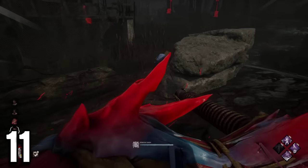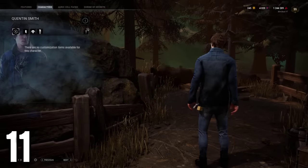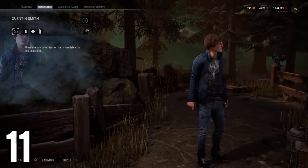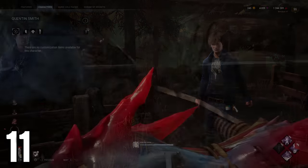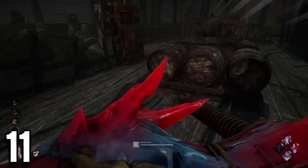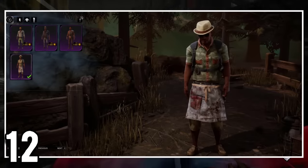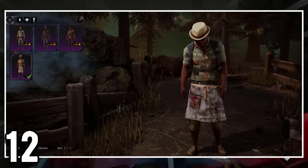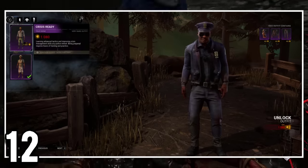Quentin Smith is the only survivor in the game that has no cosmetics besides his prestige and secondary cosmetics. There is no way to have an outfit as a Quentin main. For the people that say that Bill has the same issue, Bill got a complete outfit in a past rift.